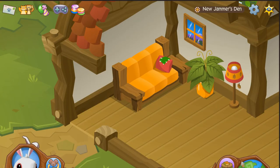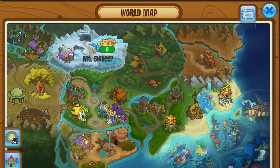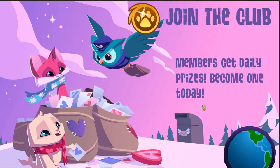Six hours later — that's the world map for Animal Jam. Jamaa Township is where everyone trades, talks, and socializes. The other places are kind of everywhere else and no one really goes there.